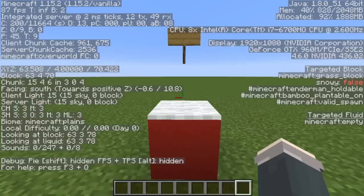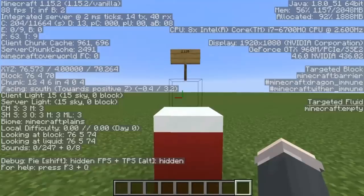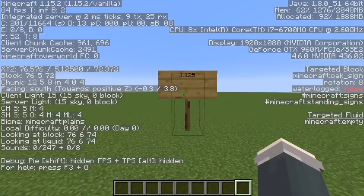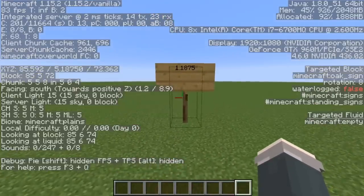Put a carpet on that block and suddenly the new height becomes 1.0625. Replace that carpet with 2 snow layers, and a 1.125 vertical block jump becomes possible as well. A block with a trapdoor on it is 1.1875.